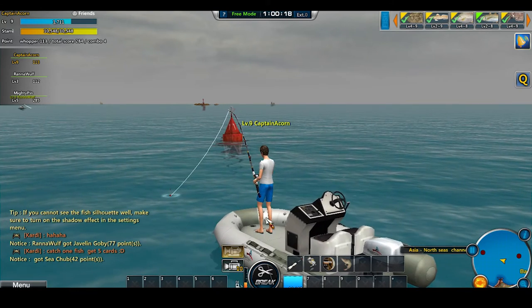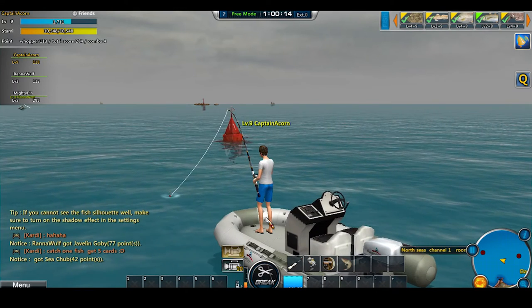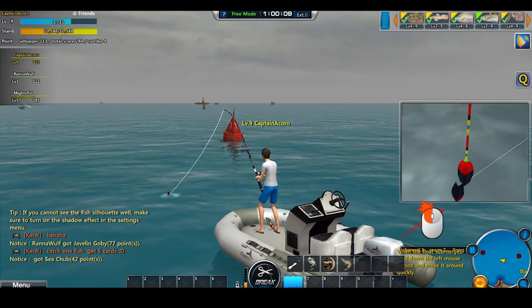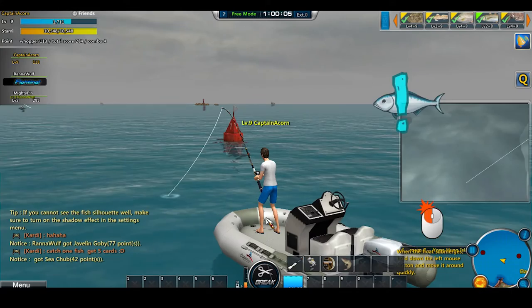Where the fish are located is set up fairly realistically. You can catch things like starfish when you're closer to the dock, and when you get into deeper water you can catch larger fish like sharks and swordfish.